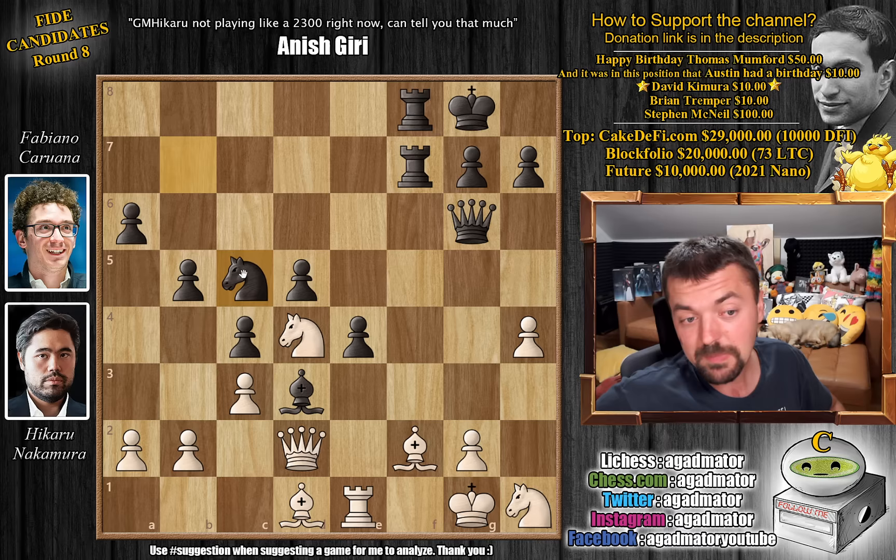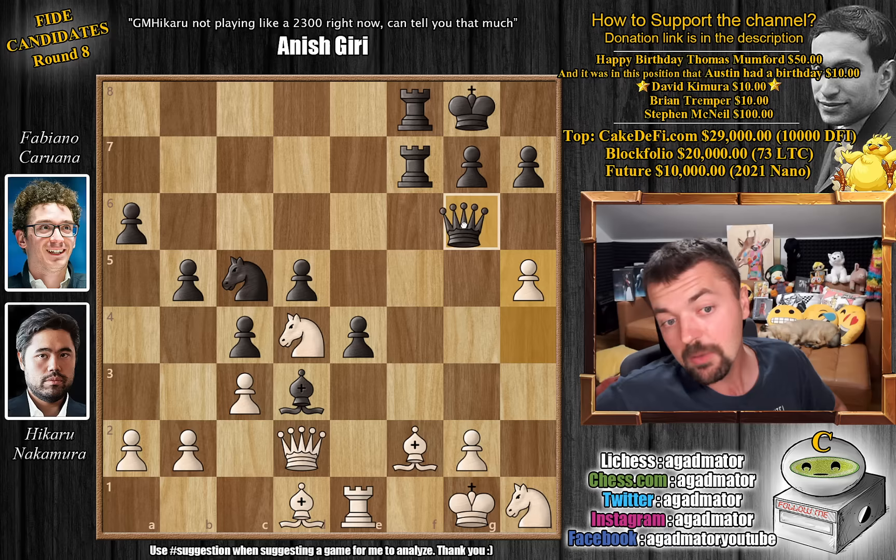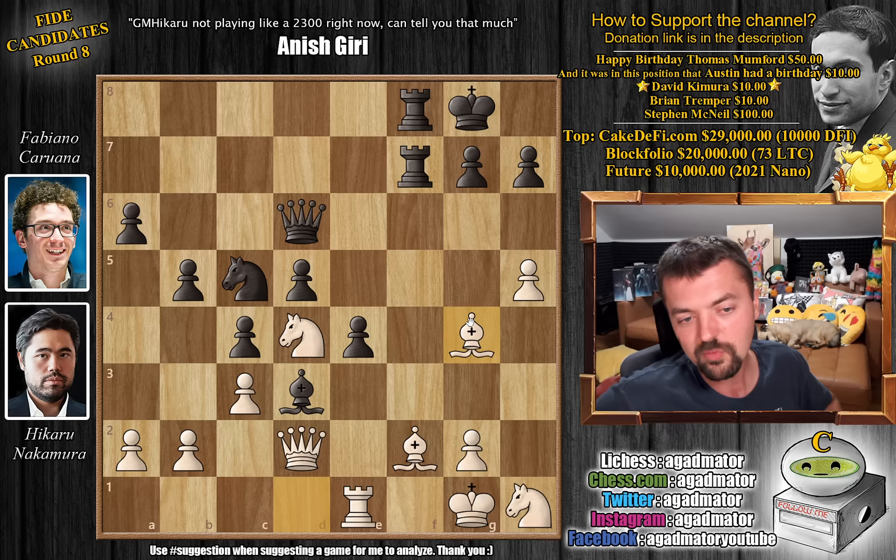h5 is definitely the move Fabi has to play here, but Fabi doesn't play it. He plays knight to c5. Hikaru does not hesitate — he pushes h5 himself, which doesn't seem that scary. Just move the queen and that's it. Queen to d6, and now bishop to g4. Hikaru finds the only move that keeps the advantage for white.